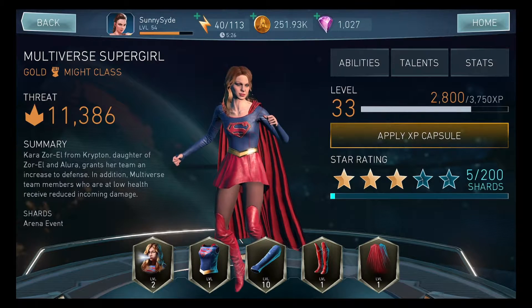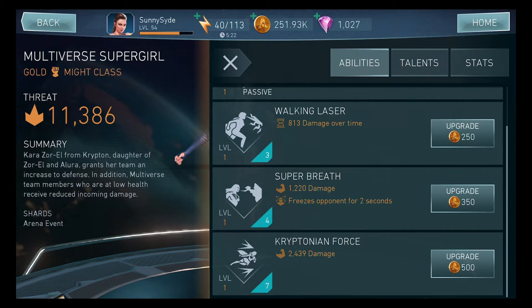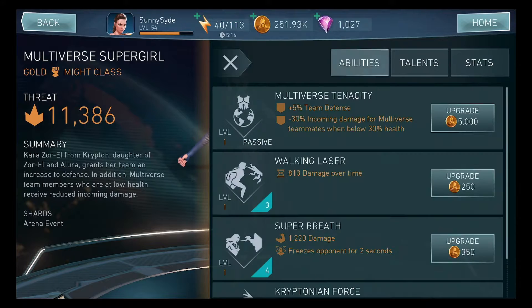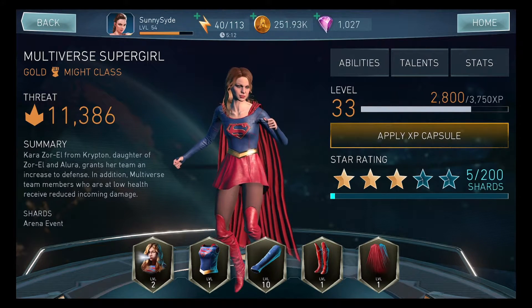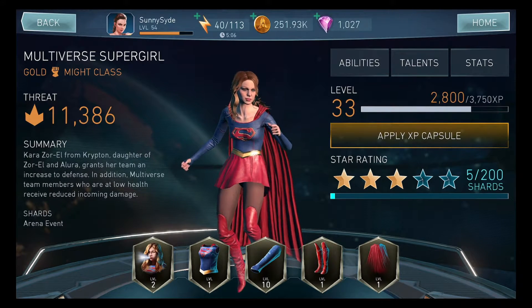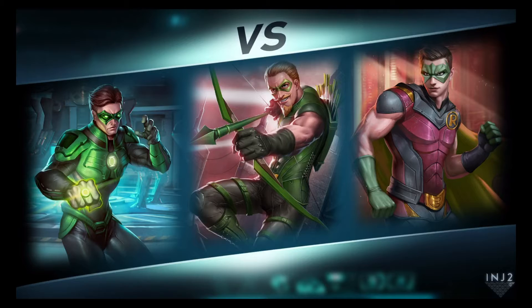We got all the gear equipped. We checked out the abilities — Multiverse Tenacity, walking laser, super breath, Kryptonian Force. Here's what her stats look like right now. I have like 13 or 14 thousand gear material so I'll upgrade her later. We're just gonna jump into some matches to see how she actually plays.